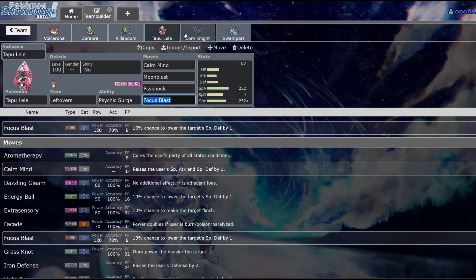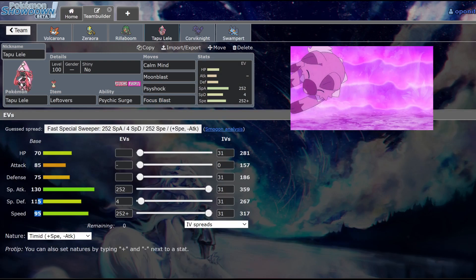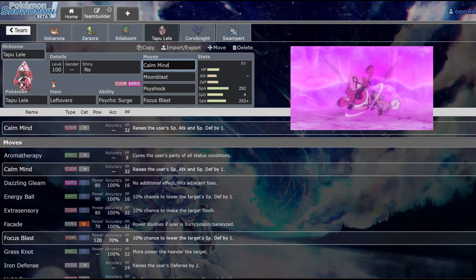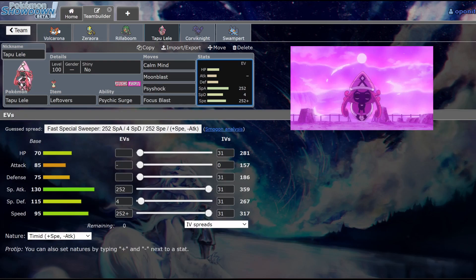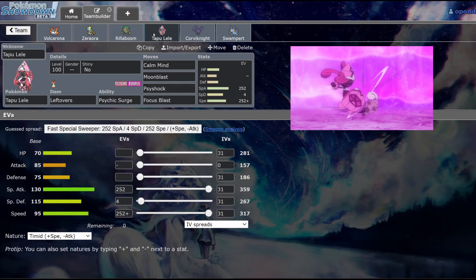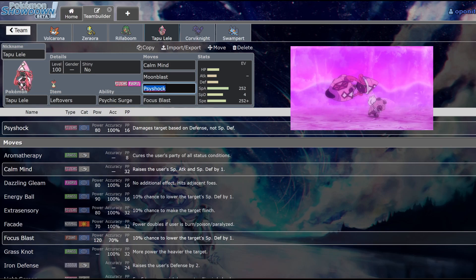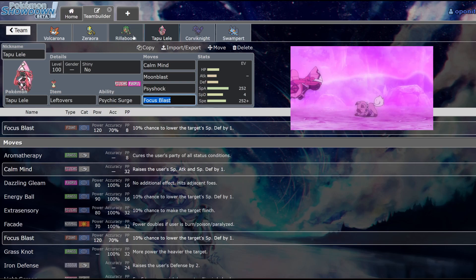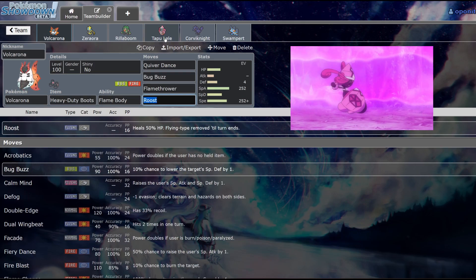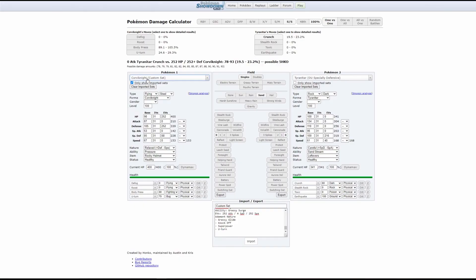Following Rillaboom, we want more offensive pressure — Tapu Lele can come in, maybe take a special hit, and with its great speed help cover special attackers. Blissey walling Volcarona can be handled by these three. If it's a Seismic Toss Blissey, Psyshock straight-up kills it; if not, it's a 2HKO with Focus Blast. Tapu Lele with Focus Blast also puts a dent in Heatran — even unboosted it's a 2HKO if we hit.